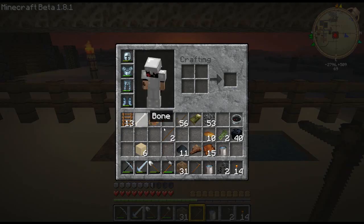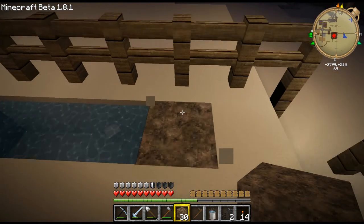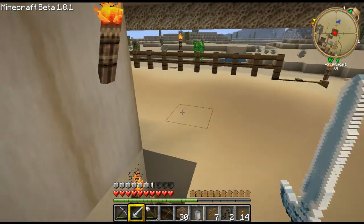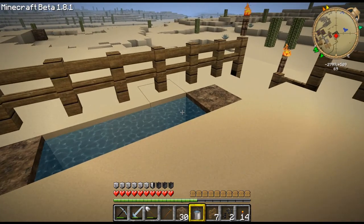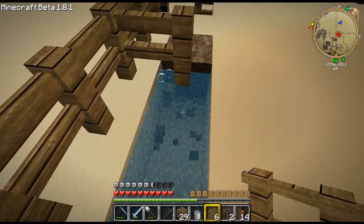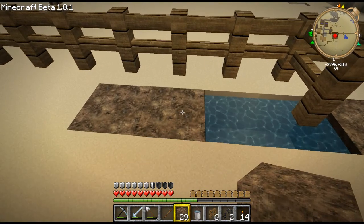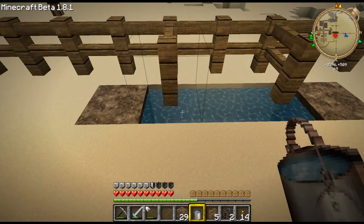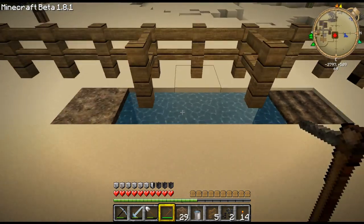I'll bring this fence out — I'll probably have to make some more fences, but I found some in the chest upstairs so false alarm. I have a full bucket of water, so I'll dig a block out and put a source block here so I still have the infinite spring. With fences over here, I can guarantee no pumpkins or melons will grow into the water where I can't harvest them.